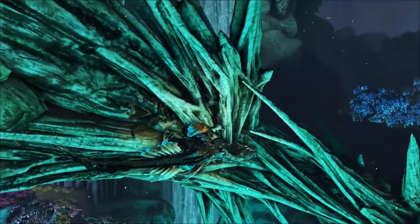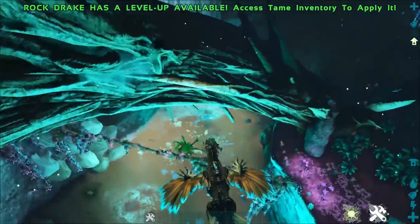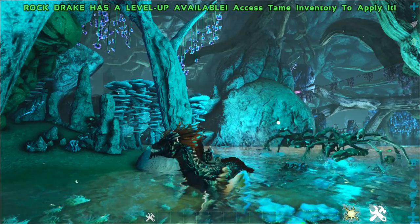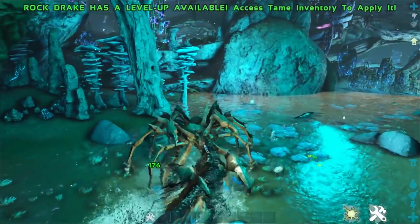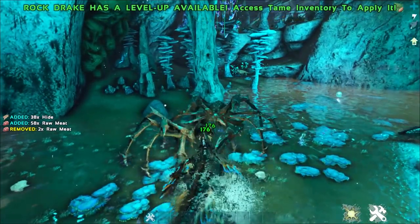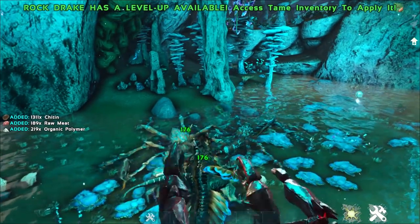You can also use this guy to detect when Reapers are nearby because his crests stand up. You can see they're currently flat — the moment a Reaper comes into the area, the crest will stand up on end, and that is how you know there is a Reaper nearby. These guys are really fun, and in my opinion they're actually the fastest flyers in the game because their glide ability is so fast, and you can do the dash ability at the end of the glide as well.